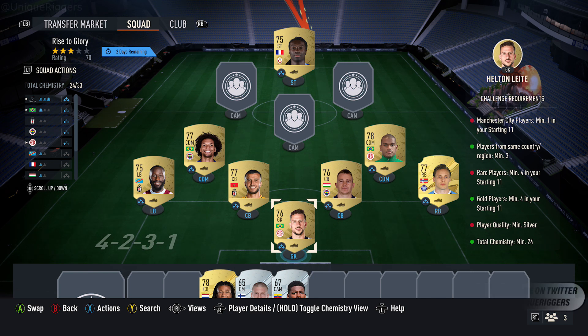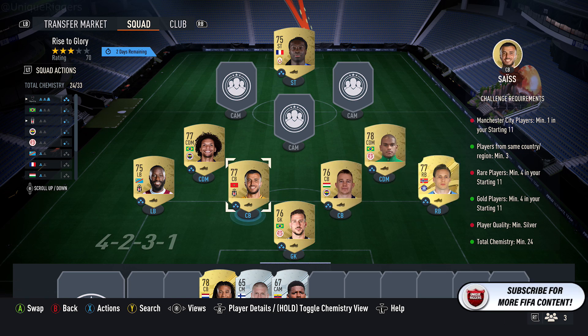First off, to get the chemistry, pick up eight cards from the same league, and pick up one RAG card as well. I've gone with the Turkish League here, but you can go with any league in the game — completely up to you, just eight cards from the same league.